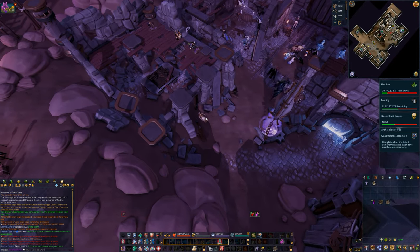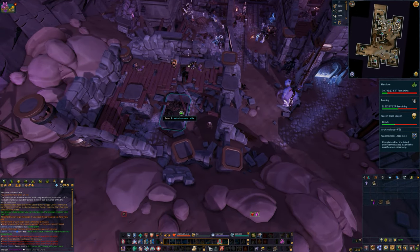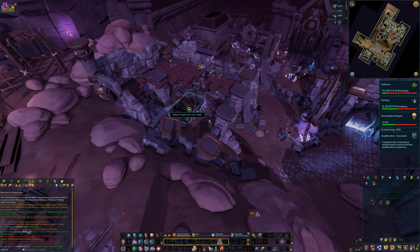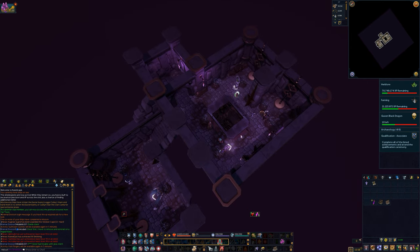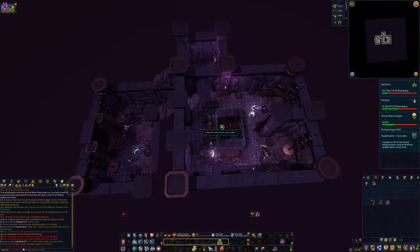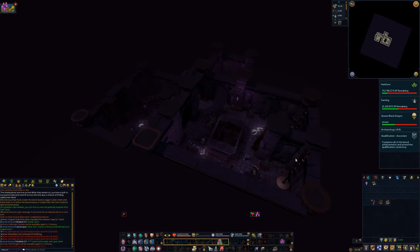Furthermore, revealing the shadow realm also gives you access to the Praetorium War Room. To access it, you just click on the war table, and you will enter this area that is essentially high-level Archaeology. The only thing to do in this room is to study the war table to unlock new research opportunities. Once you've done that, you can leave the room.